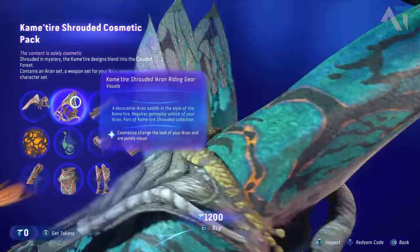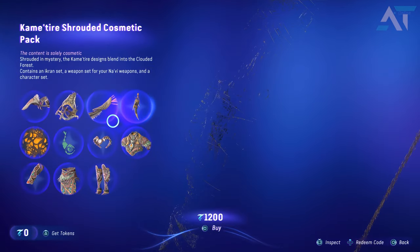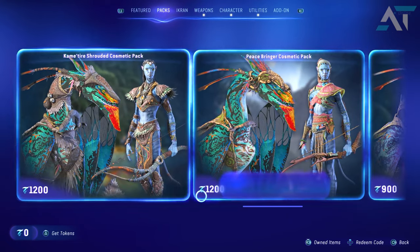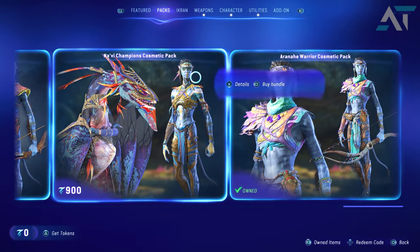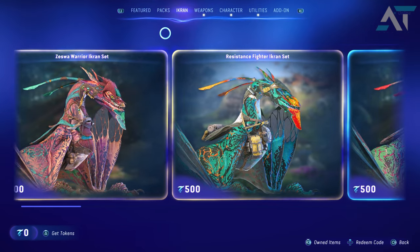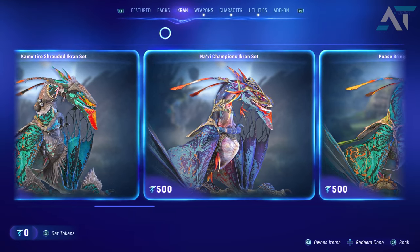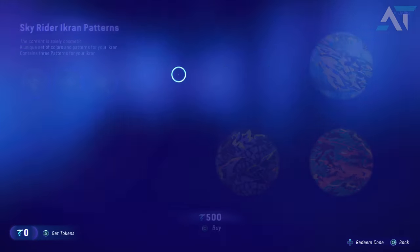I'm speculating around a thousand tokens is probably about 10 dollars or so. As you can see, there is quite a lot. The Camaraderie Shrouded cosmetic pack includes stuff for your character and a bow for your ikran — the skins for your ikrans do look pretty cool, as does the stuff for your character. Overall it varies in price: if you purchase just a cosmetic pack for your ikran and your character it's about 900 tokens; if you purchase just a pack for your ikran it varies from 500 to 700 tokens.